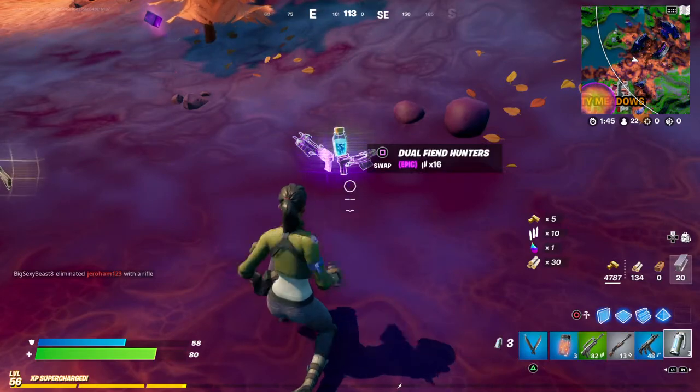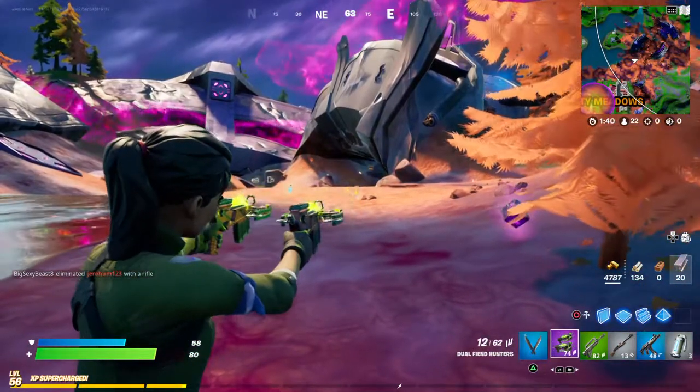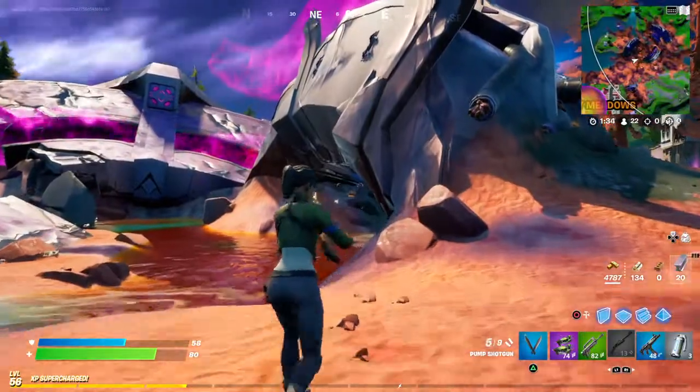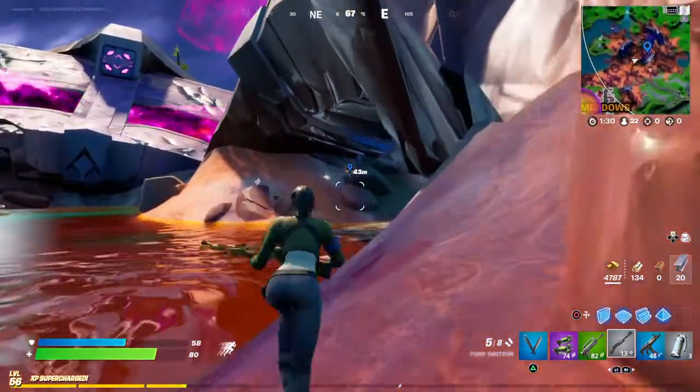Oh there we go, there are the dual fiend hunters, so it's like a double crossbow. Awesome, we'll get back to that later, but right now we're just looking for another chest, which we do see over there. So let's go and see what we can do here now.